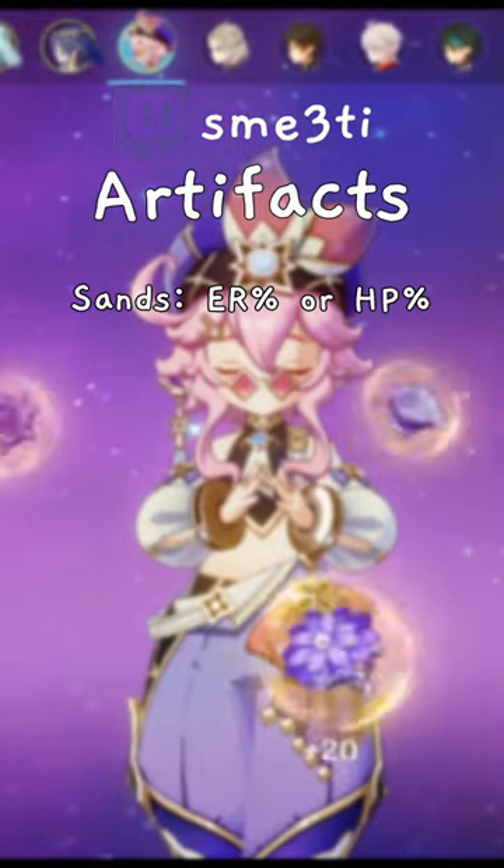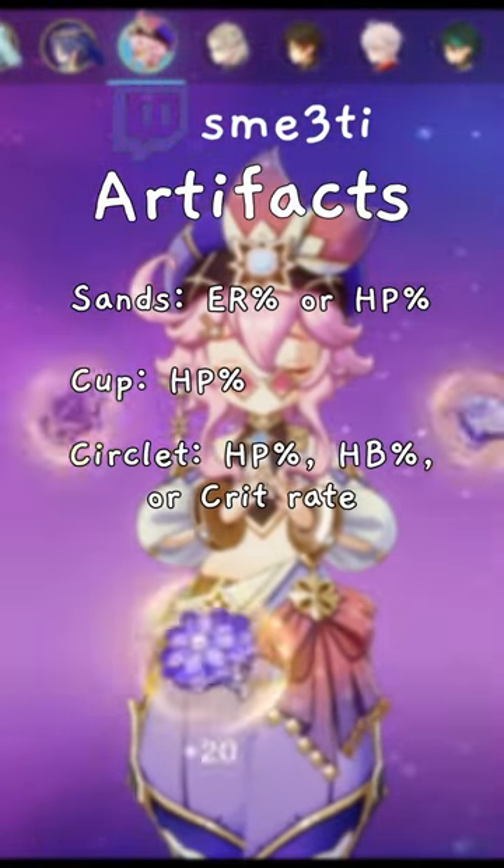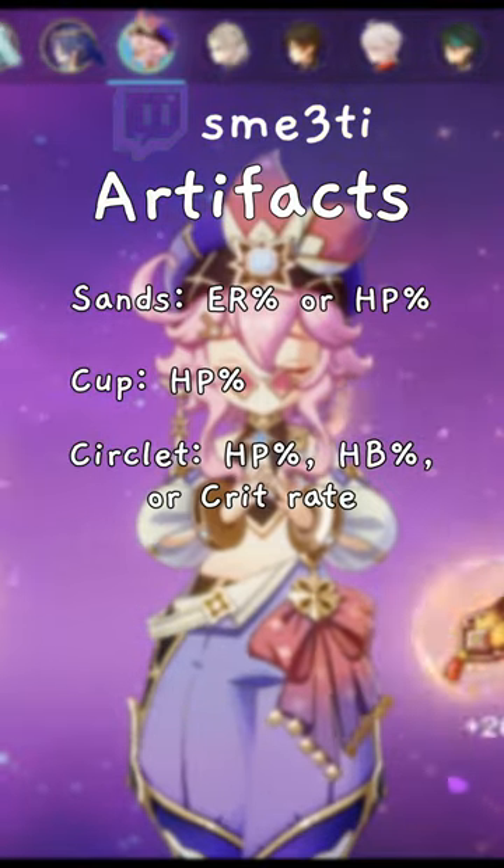For artifacts, you probably want an energy recharge or HP sands, an HP goblet, and an HP healing bonus or crit rate circlet if you are using Favonius.